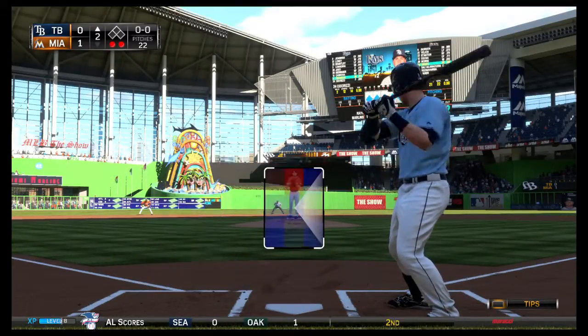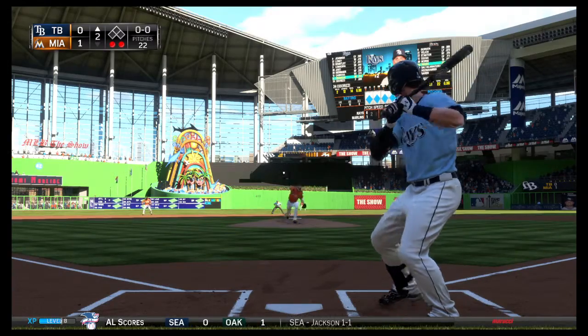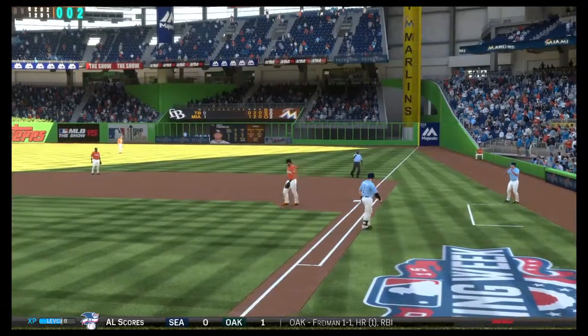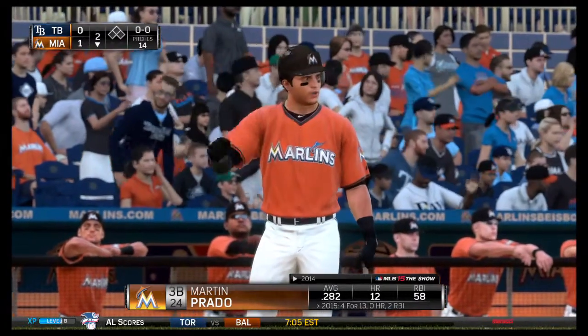Nick Franklin will stand in, looking to keep the inning alive with two gone in the top of the second. Swing and a ball hit hard on the ground toward second — throw to first will get him easily, and the side is retired. Nothing happened there against Danny Heron, and he's got himself a 1-0 lead.